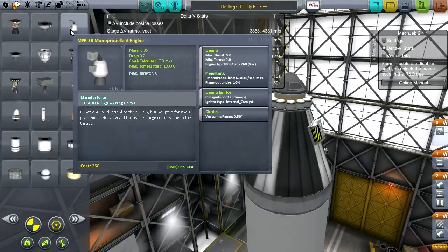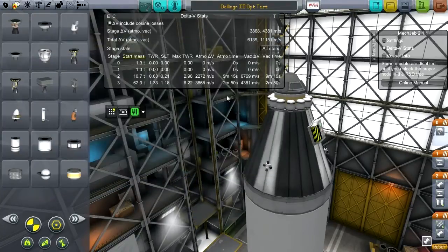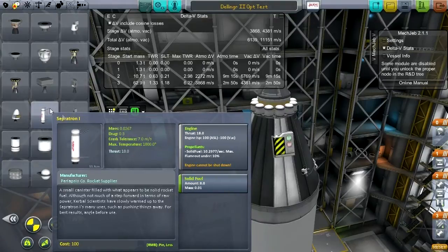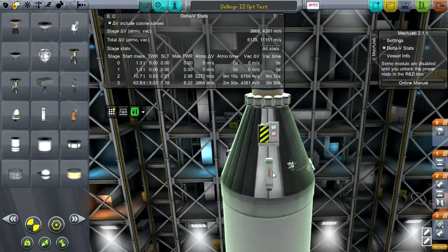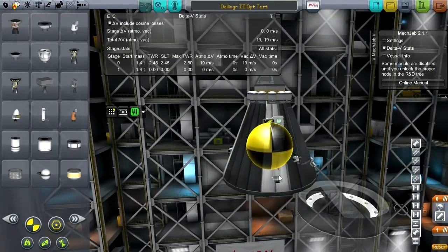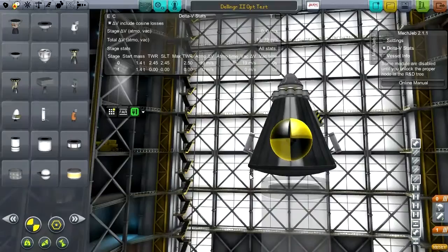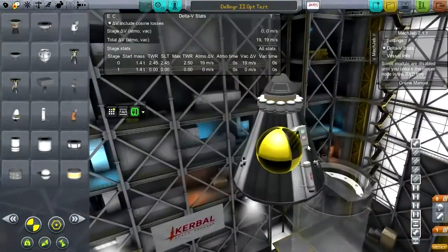Do we have small things that could work here? There's a monopropellant engine — these could be something. I want smaller separatrons — these are too big. How many would it take to get a thrust-to-weight ratio of seven? We've got 2.5 right now, so we need six altogether. The way they stick out is really annoying because that's going to cause problems on re-entry. This looks horrible but it is functional — this would work for a launch abort system. I could just set these to fire in the abort sequence: decouple, fire those, and we'll have launch abort. We don't even need a tower at the top.